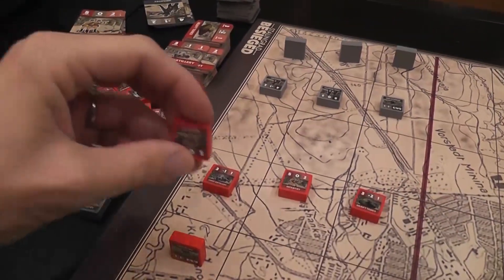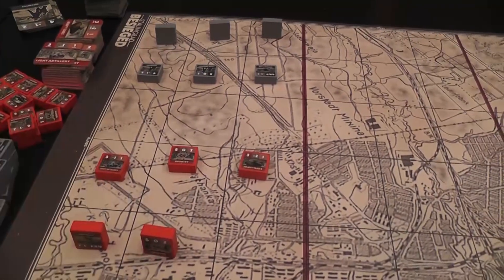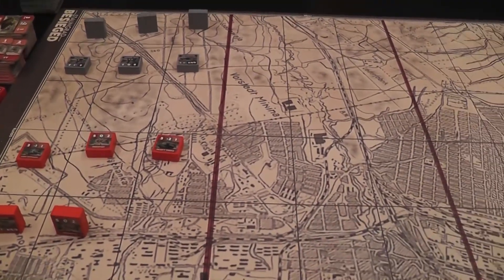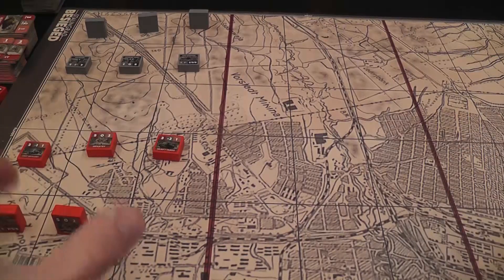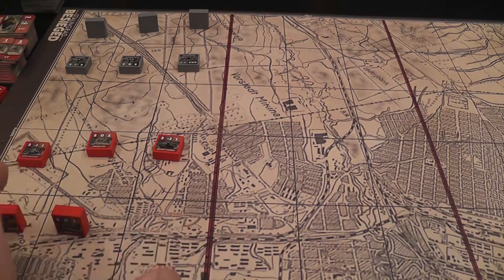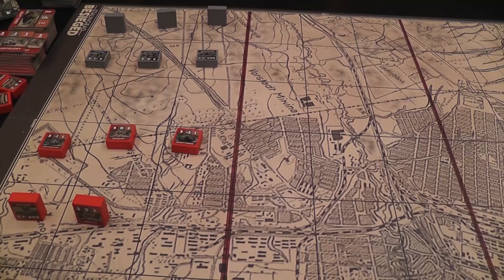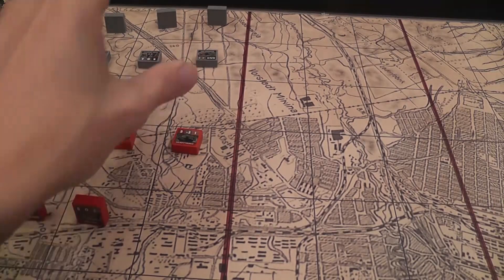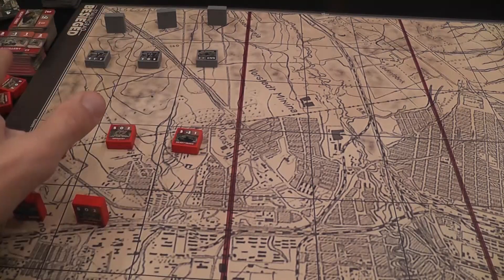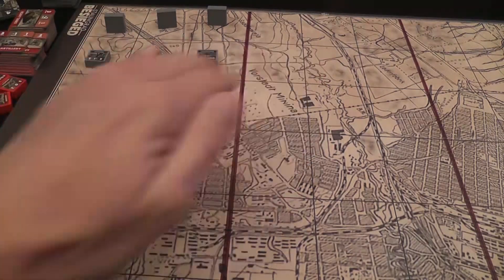The board is divided into rectangles, as we said, but also into three sectors. Units have to move and attack within a sector, so movement is pretty limited, until you break a sector, which is when you eliminate all the units from that sector. Then the sector is broken, that side cannot get in there anymore, and you can move your units out.